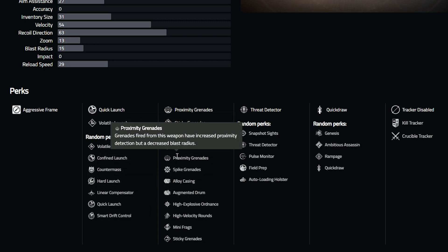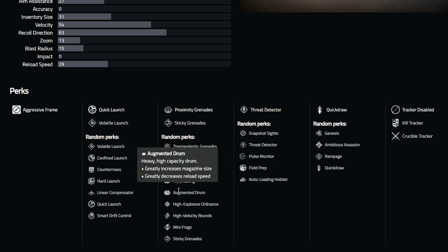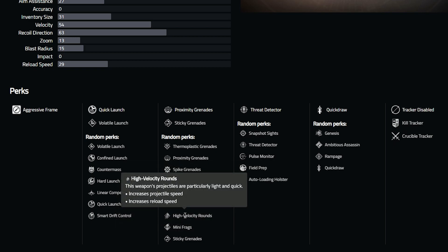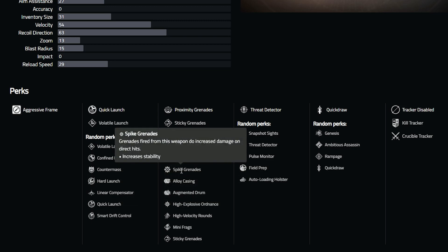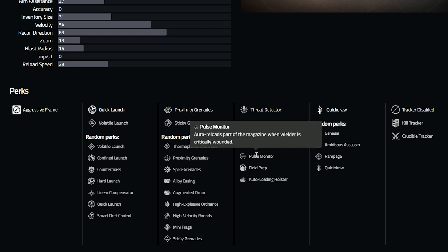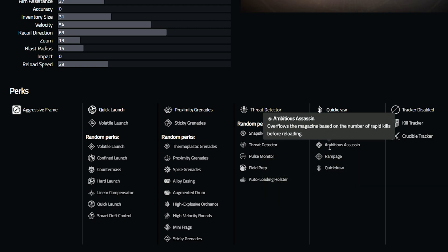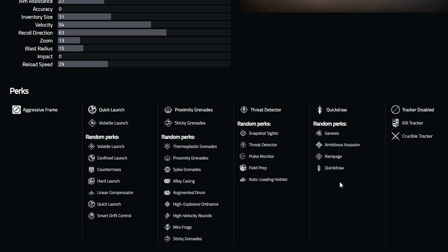More importantly than column 1 is what's in column 2, where we have a ton of different options for our grenades. Think back to what I said about impact — you want your grenades to have a lot of impact damage. While high velocity rounds may be tempting for its increased projectile speed, spike grenades is actually the perk you want more. Spike grenades increases stability as a nice bonus, but the main benefit is the increased damage on direct hits. Since your goal with this grenade launcher is to hit the target directly and you're not relying on blast radius, spike grenades provides a significant damage bonus. In column 3, I would definitely go for field prep for the increased ammo reserves — the more ammo you can carry, the more damage you can do.